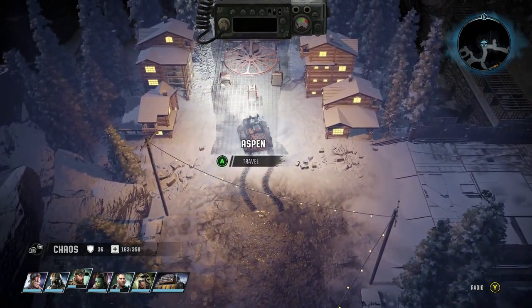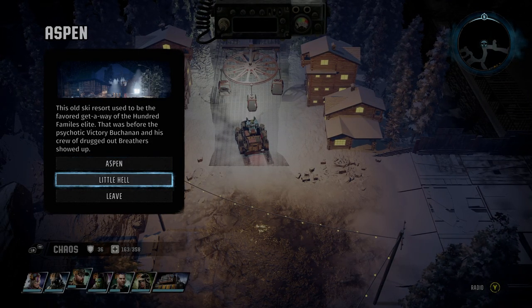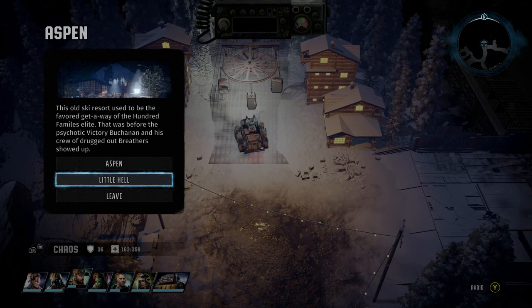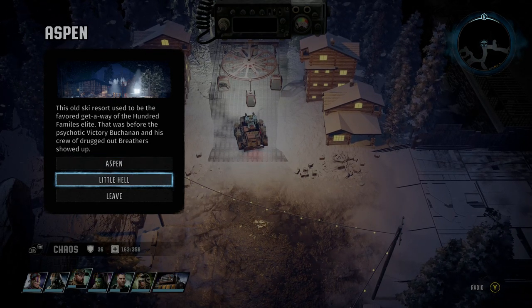What you do from there, you go in. Now what I'm going to do is go straight to Little Hell, because that is where we'll actually find the item. But if you haven't done any of this, you'll have to complete all of the Aspen bit, then get into a lift and go to Little Hell.